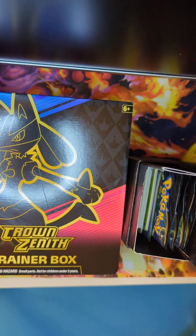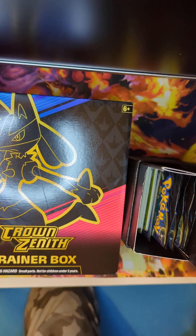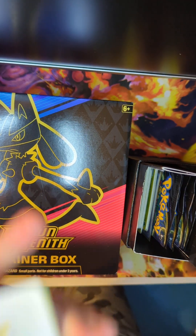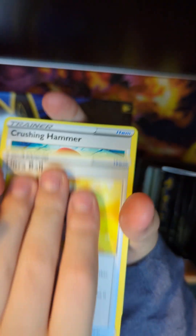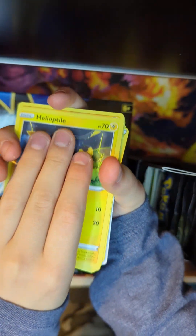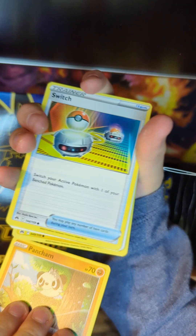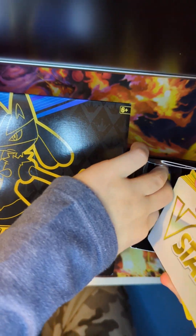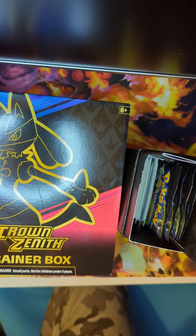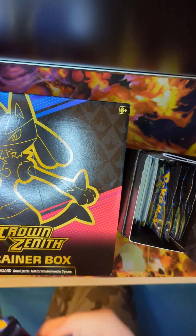Oh wait, hold on. I think this was the colored card - my thumb was in the way. V-Star Marker, Ultra Ball, Crashing Hammer, Luxio, Helioptile, Pawniard, Switch, Snorunt, Seel. Dang, so we only got like three hits so far. We have four packs left after this one.